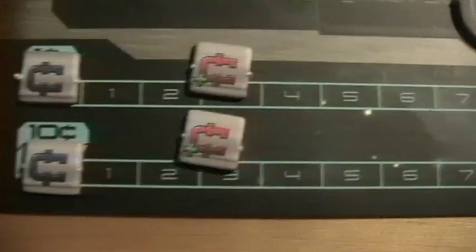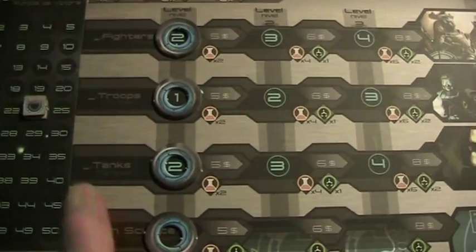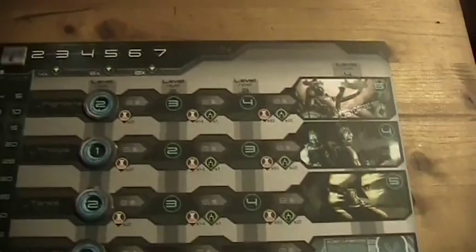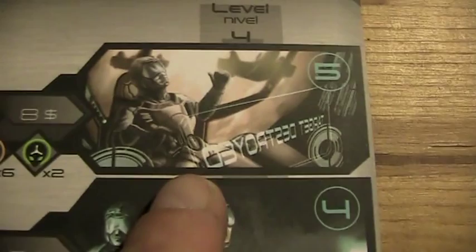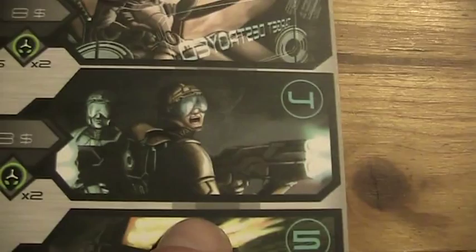Here we have the money. The blue tokens are used to indicate exactly how much money you have at the moment, and the red tokens show your income. These circles here are used to keep track of your technology status. You have four technologies.